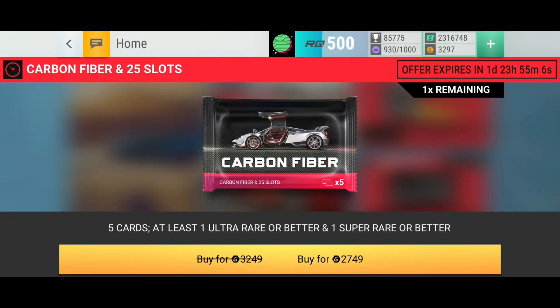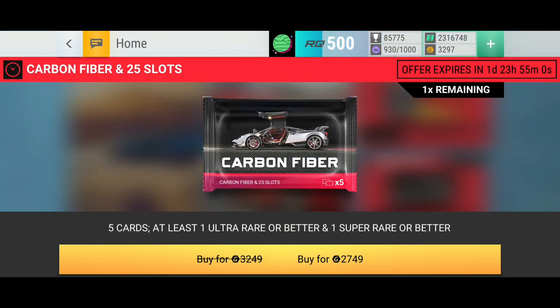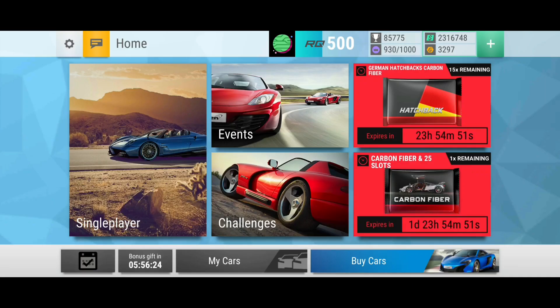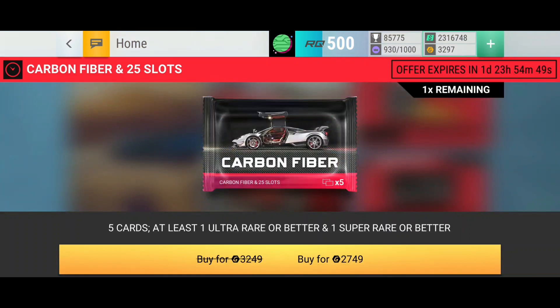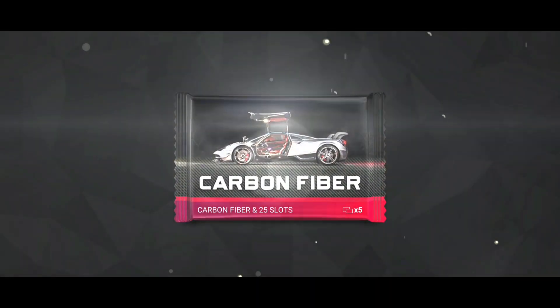Carbon fiber and 25 slots — more slots, I mean I don't complain, we still have 30, but you can't have enough. It's a great offer at least. Also we get a daily reward in a few days which is a carbon fiber, and from what I've heard it's also slots. So we get a lot of slots in these last days. We're just gonna buy this one — I'm really hyped for it. A carbon fiber pack and we'll see what we get in here.